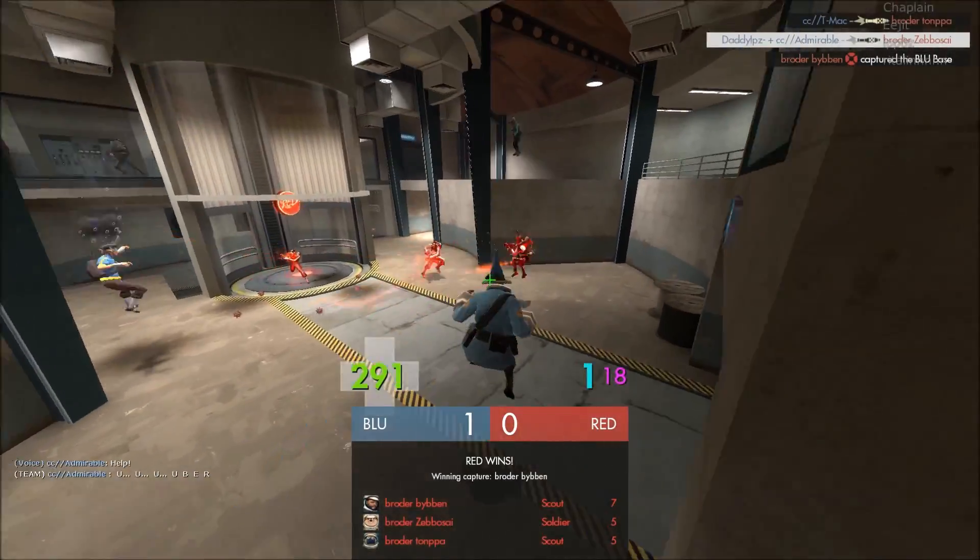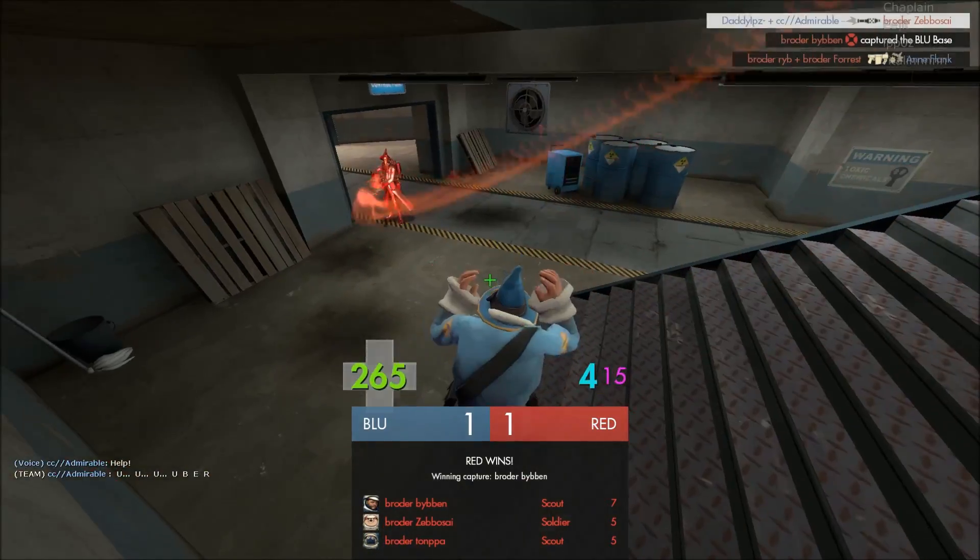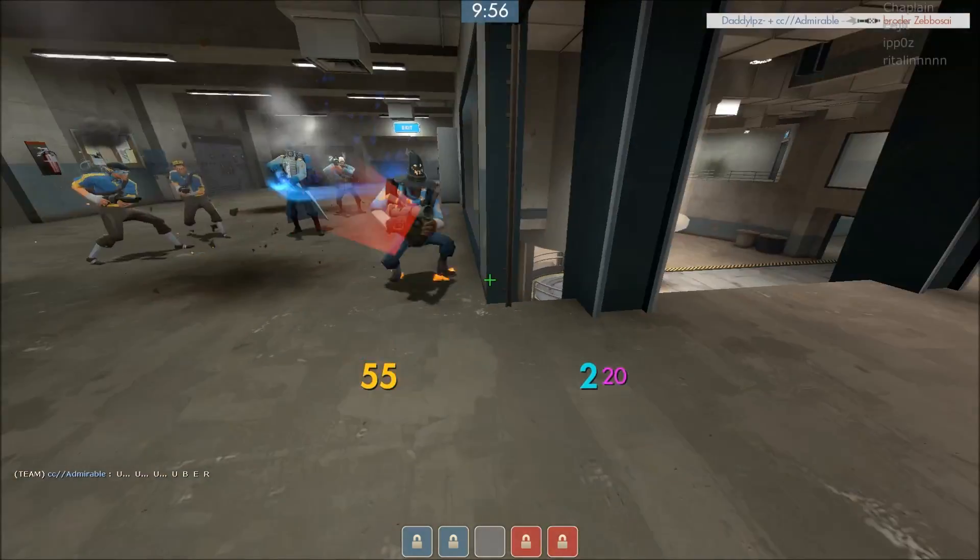We spam up that scout, we get distracted, they uber in lower left. Brigo still didn't spawn — and that was pro play by us, that equalizer rollout again.